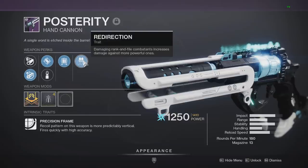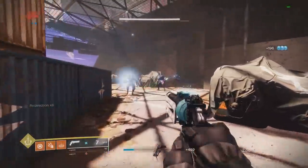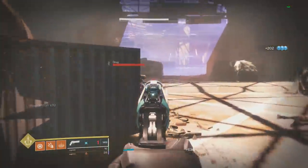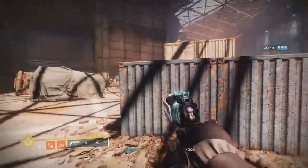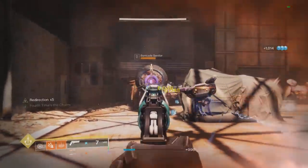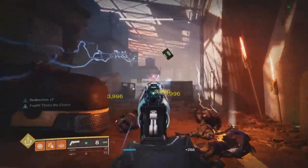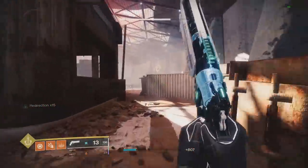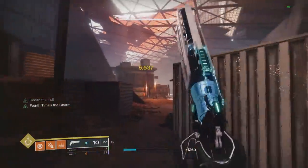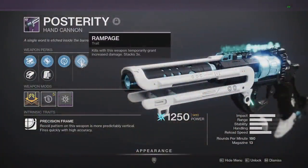Now looking at the perks in the right column, starting with a new one — Redirection. Damaging Rank and File combatants increases damage against more powerful ones. Essentially, every time you hit a red bar you get 1 stack of Redirection, and this stacks all the way up to times 20 with no timer on the buff. Once you have a stack it stays forever until you hit a Major or Ultra, and you can even swap weapons without losing it. When you do shoot a powerful enemy, it consumes 5 stacks per bullet and those bullets do double damage. So double damage for 4 shots when you have Redirection times 20 on a Major is pretty good. I really like the concept, but it's only on a Hand Cannon and Scout Rifle right now, so for general play I think there are better damage perks.